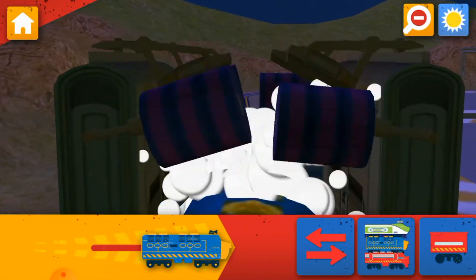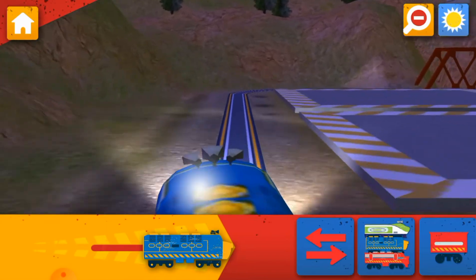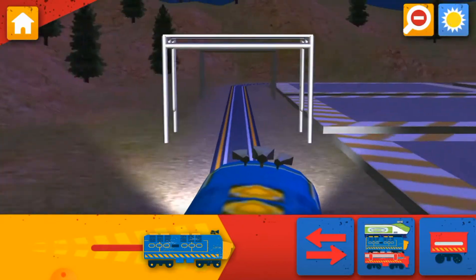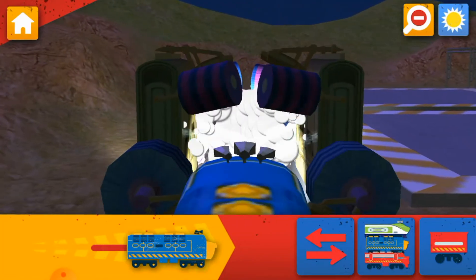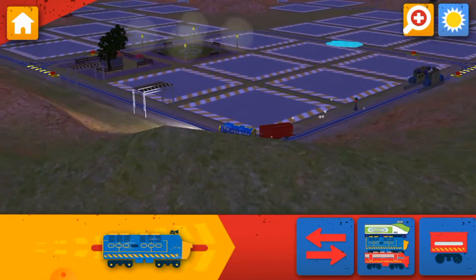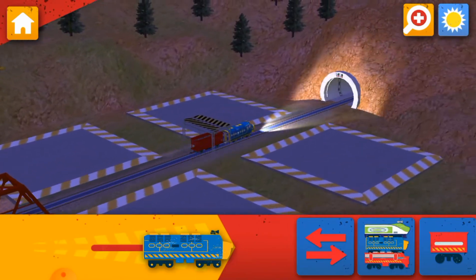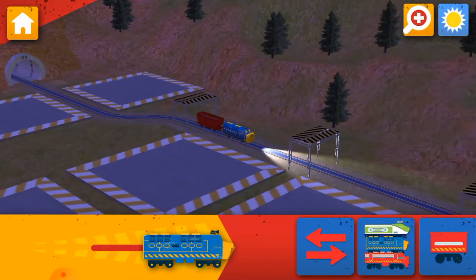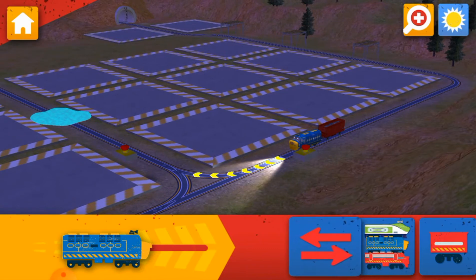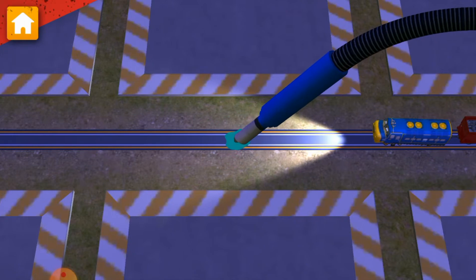Emergency flood alert! Ride the rails to find the water and help dry off the track. Honking horns! Chugs away! Tap this button to go the other way. There's water on the track. We need to clean that up quick. Use the vacuum to suck up all the water. You did it!